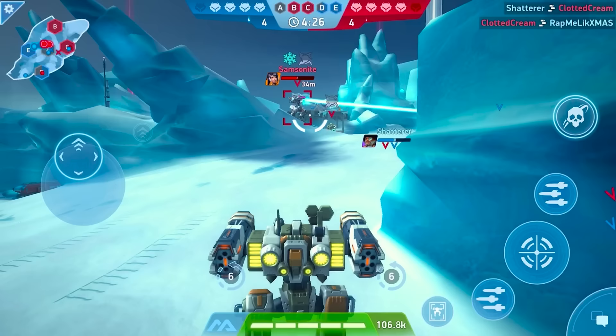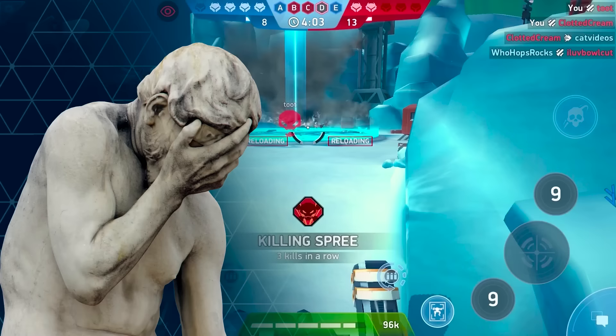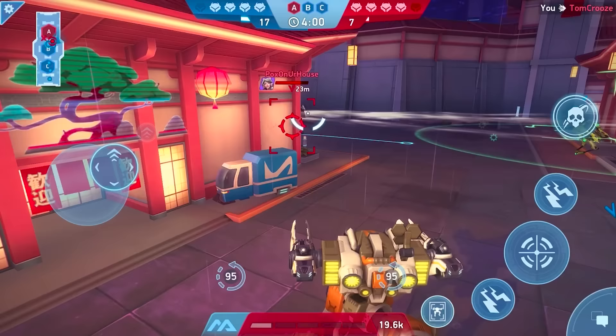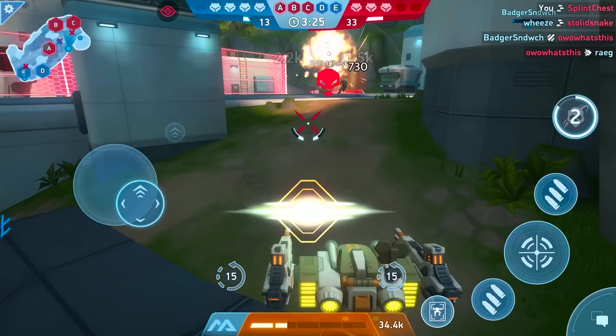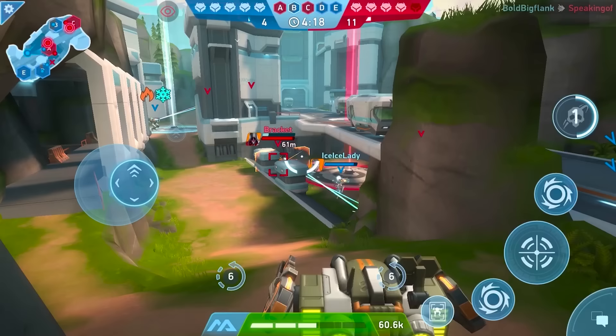You'll have all the firepower you want, which is important because Orion has a unique ability called Hunter's Mark. Sounds just a bit ominous. It increases the damage dealt to any mech that gets it, and it's so much more than that. Here's how this works. You launch a little flare at your target when you activate Hunter's Mark, and you need to hit an enemy mech for it to work. There's no range limit, and the flare even has a bit of a target lock — sort of like Disc Launcher, but it can't pass through walls or other obstacles. If you miss, your ability goes on cooldown, but the cooldown decreases from 12 seconds to just 3, so you'll be able to try your luck again pretty fast.